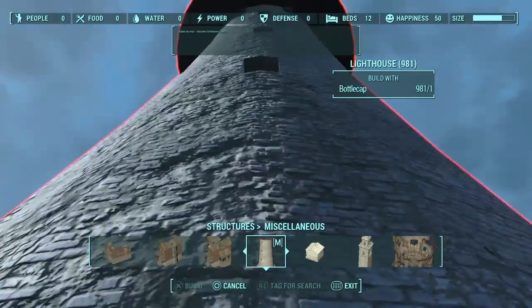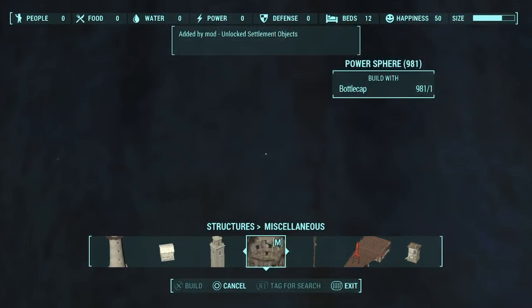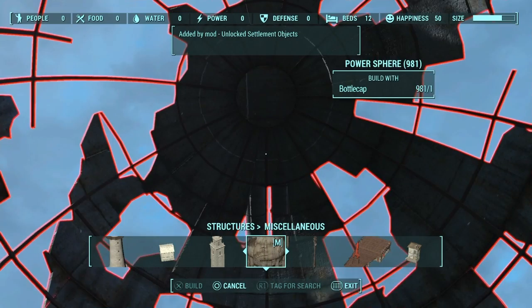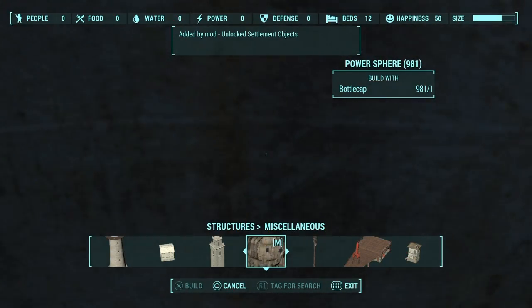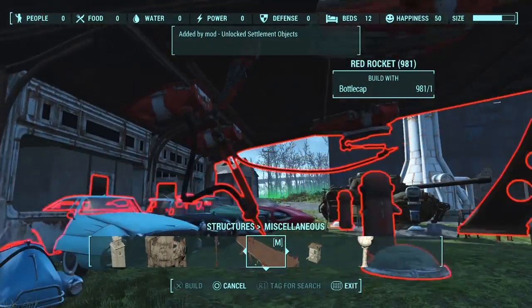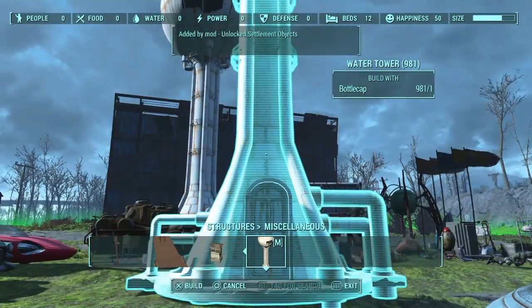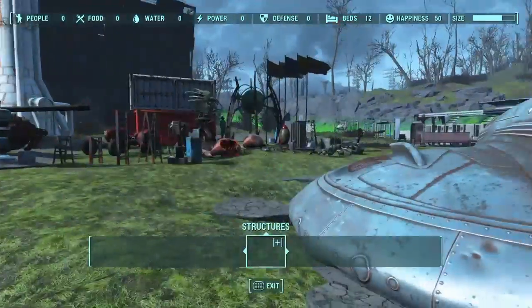I would definitely recommend experimenting with this mod. You can place down lighthouses, this huge power sphere — I can't even see it, it makes the game lag. Oh my God, just look at how big this is. You could place down a radio tower, an entire Red Rocket gas station, a switching tower, and then finally the water tower again. It is crazy guys.